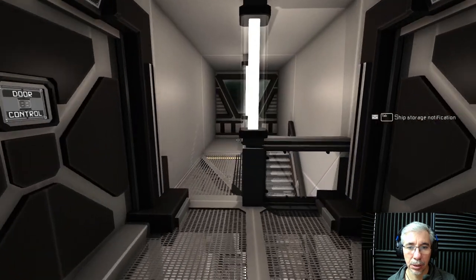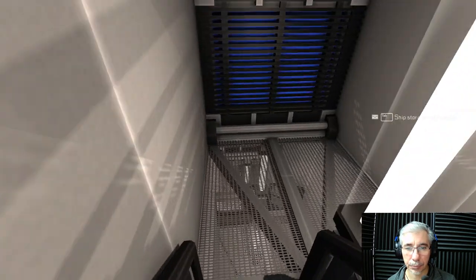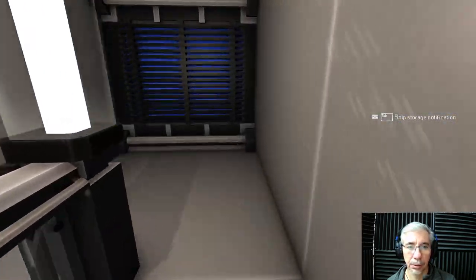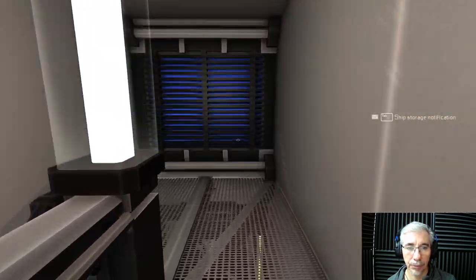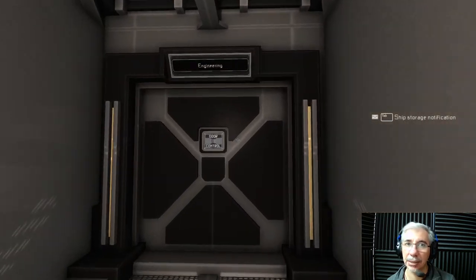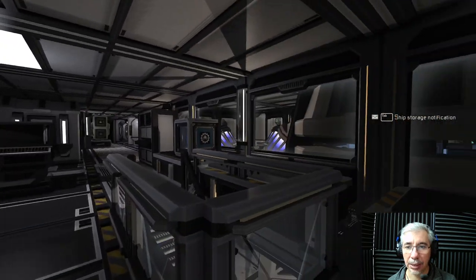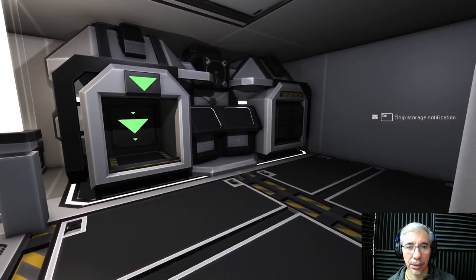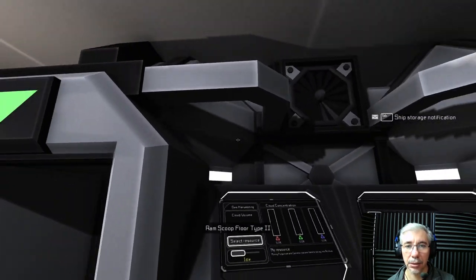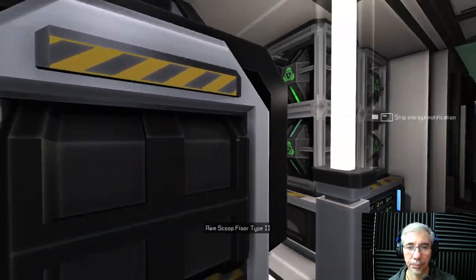By the way, I'm in the Federation Mobile Factory G. This one, being a factory, has the extractor, the refinery, the assembly, and additionally this one has the gas harvesters. These are the gas harvesters - I have two of them here.